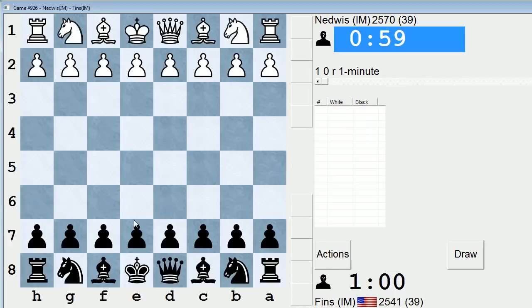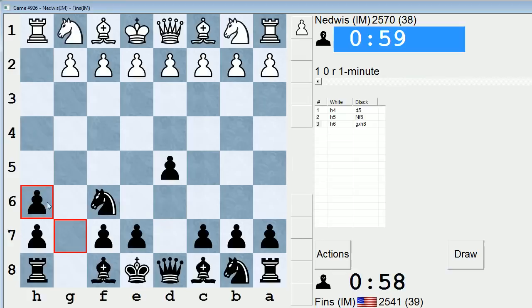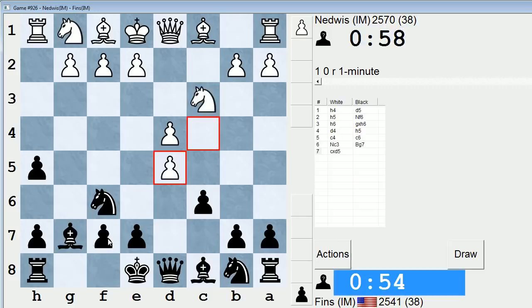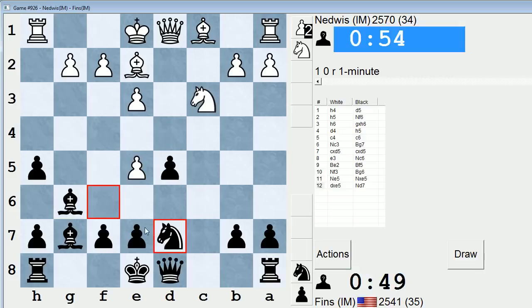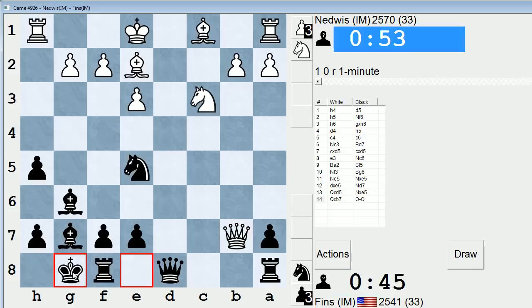25-41 after that game. Back in the pool. Nedwist again — he's mad, he's very upset. When they start deferring to these junk openings, you know you've gotten under their skin. I don't know why people do it — it's kind of like a macho thing. Like, you beat me twice, so I'm going to show I can beat you with a completely junk opening. Doesn't make a whole lot of sense to me.